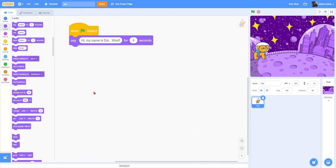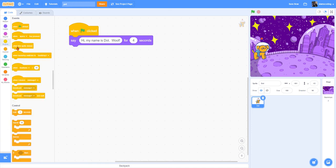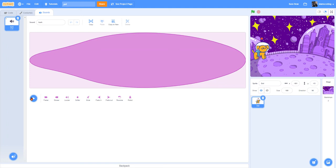The next thing I want is something to happen when I pet my pet. When I click on Dot, I want Dot to switch costumes and make a sound. I'm going to go back to my yellow Events menu and get 'when this sprite clicked' — we used this in our clicker game. I also want Dot to play a sound, so I'm going to look at my Sounds tab. Dot comes with a bark sound, which I'll keep.